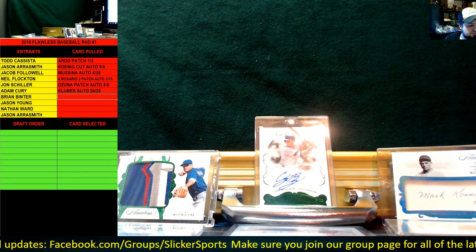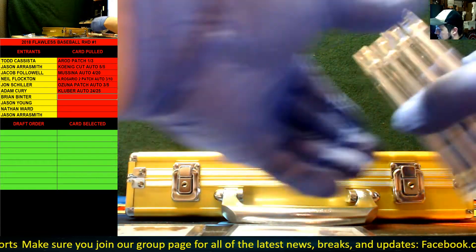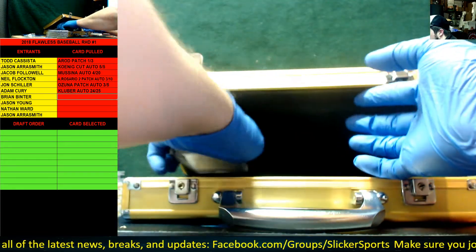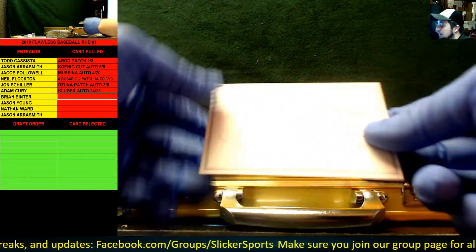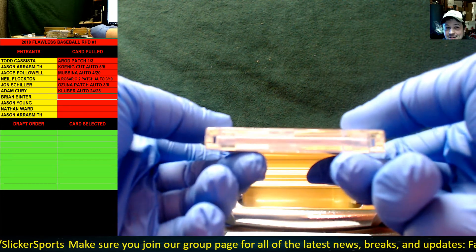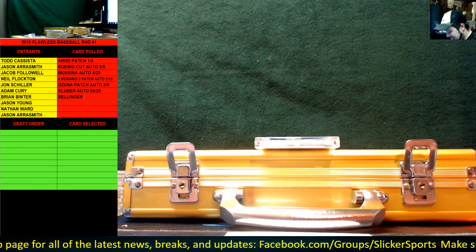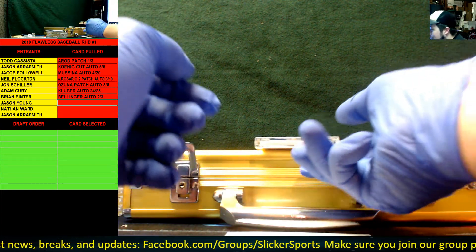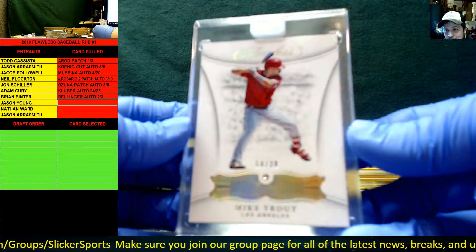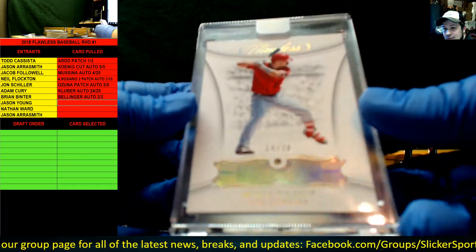Three encased cards coming right now. Left side first — we have a diamond guarantee card! 14 of 20 diamond: Mike Trout! Oh man — good luck drafting. 14 of 20 Mike Trout diamond. Beautiful. Let's go to the right side now.